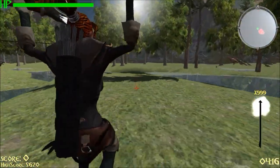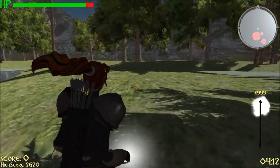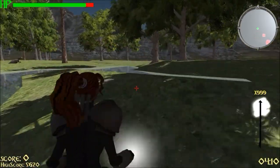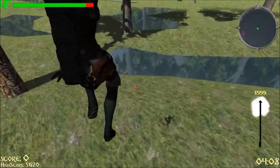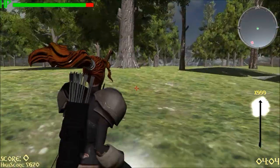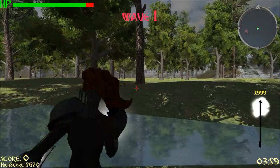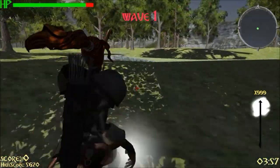We'll talk about the HUD next. We have our HP at the top left corner, the score and the high score at the bottom left — so you know what your score is and what the high score is. I got the high score last time I played. There's a timer on the right hand side, since this is an arcade style survival game — kill as much as you can in five minutes.